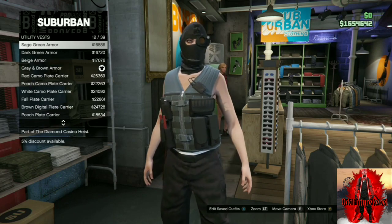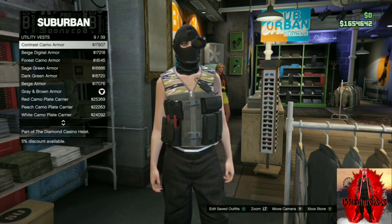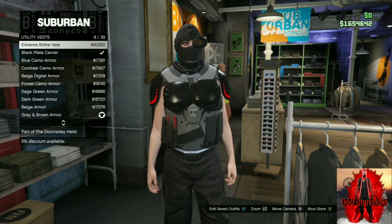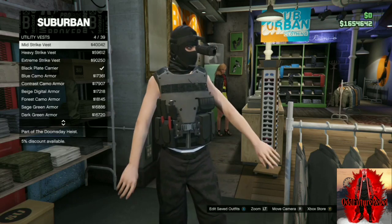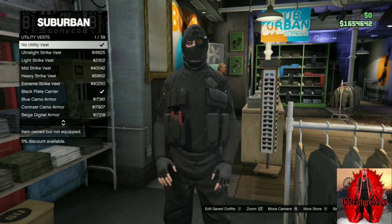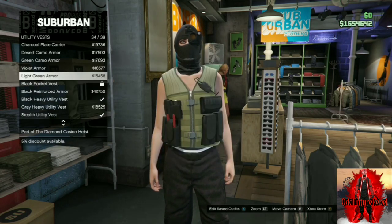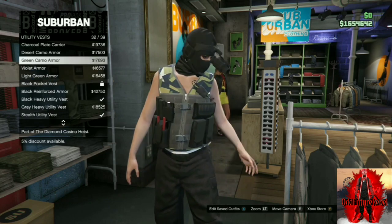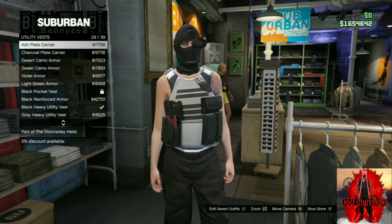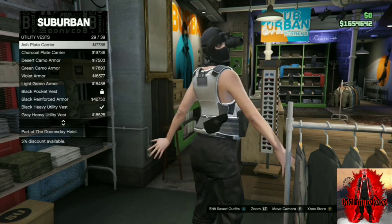I noticed that with the new Diamond Casino Heist there are so many glitches, even with PVP online — lots of clothing glitches that are messed up. But you can put it on any outfit. You can also take off your shirt and the pouches stay. I even tested it — you can put a regular jacket on and the pouches transfer over to the jacket, and if you take off your shirt the pouches go to the no-shirt look.